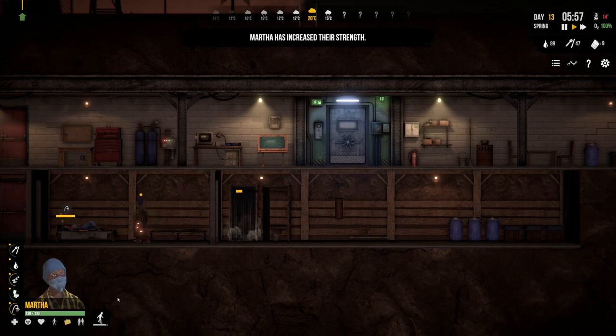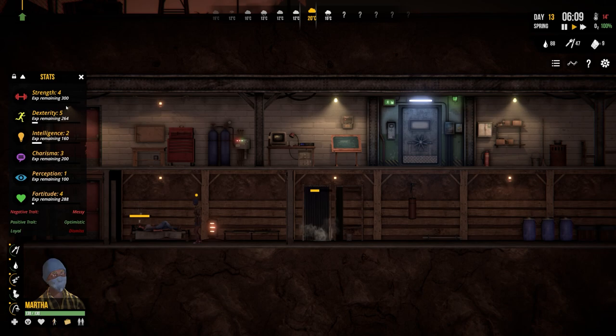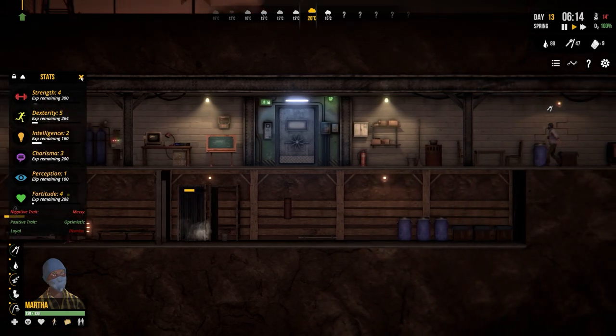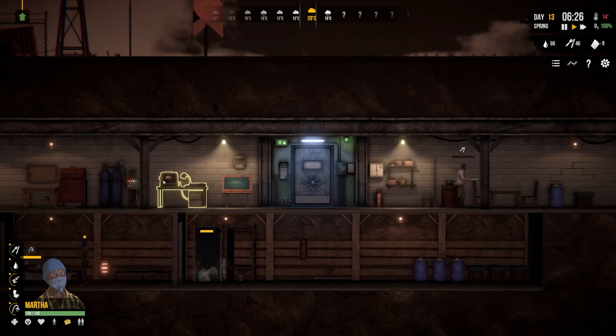Going to the junk pile and taking all - confirmed. Looks like Martha has finished punching the punch bag. Has strength increased? Yes - strength is now at four! That's gone up, which is exactly what we need.